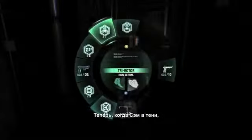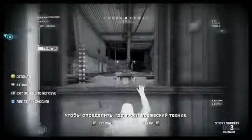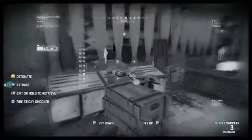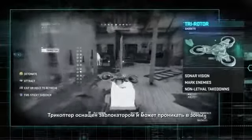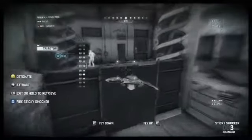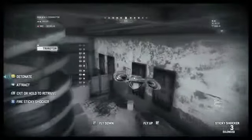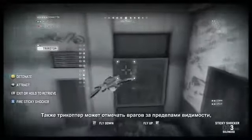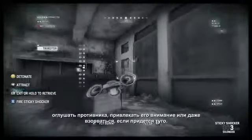Now that Sam is in the shadows, we can take out the Tri-Rotor safely and do some reconnaissance to figure out where that tech enemy is located. The Tri-Rotor is equipped with sonar vision and can access areas that are too dangerous or difficult for the player to navigate. It can also mark enemies that are out of line of sight, perform non-lethal takedowns, attract enemies, or detonate itself if things get messy.